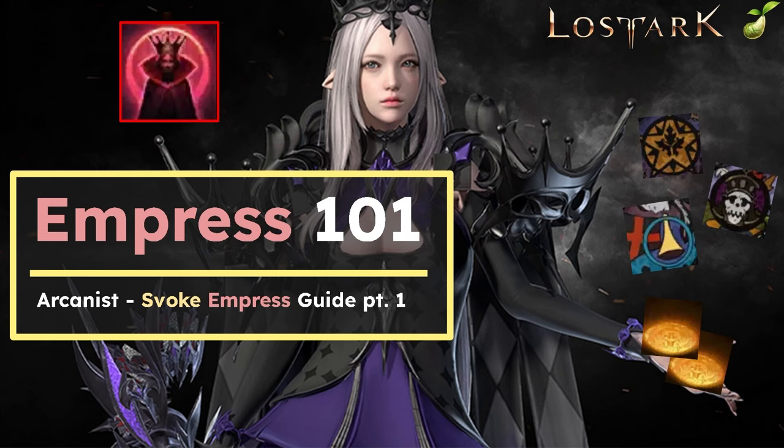Welcome to Empress 101. This is Syla, and today I will show you the High Ceiling build for new Empress after the Mage buffs. It's a 242 evoke build that uses the split magic circle tripod on evoke, named Svoke to distinguish it from the original 242 build. This is part 1 of the guide and I will be covering build, skills, gems, basic rotations, card usages, and tips. There is a very important tip and secret tech at the end of the video, so please don't skip.